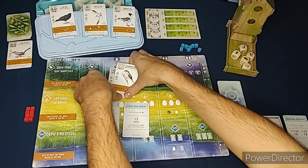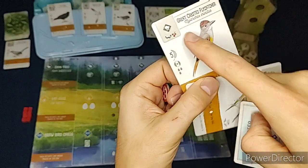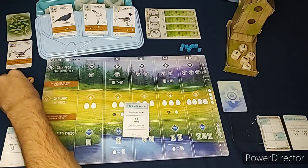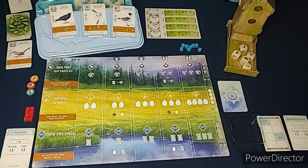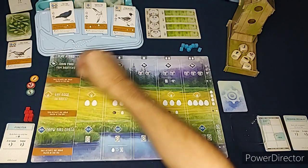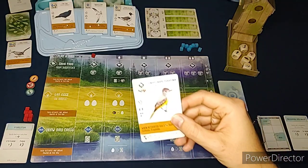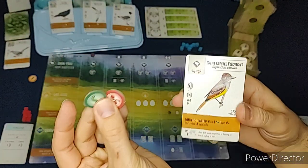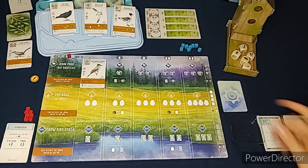I'm going to go with the Forester bonus card - it's for birds that can only live in the forest. I already have one forest bird, so that's already one towards my end goal. I'll keep those three foods and discard the others. When going up against the Automa, you always go first. For my first action, I'll place a cube to play a bird - I'm going to play my Great Crested Flycatcher. It costs one worm food and a berry, so I pay those two and play it. That ends my first turn.